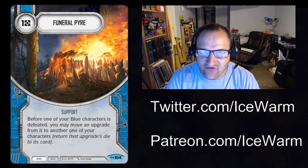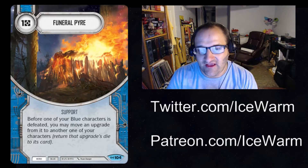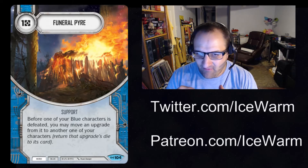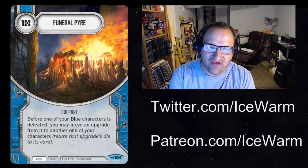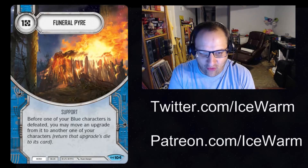Next up, we have Funeral Pyre — Hero Blue Support, one resource. Before one of your blue characters is defeated, you may move an upgrade from it to another one of your characters, and return the upgrade die to its card. It kind of works like Bestow — keep this out and it lets you move upgrades from characters that are about to be defeated to your characters that are still alive.